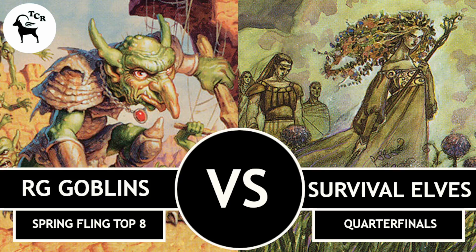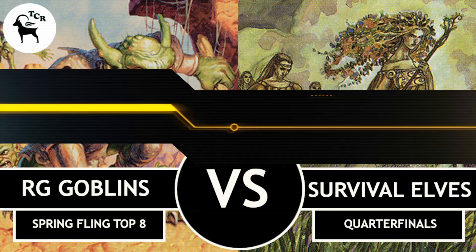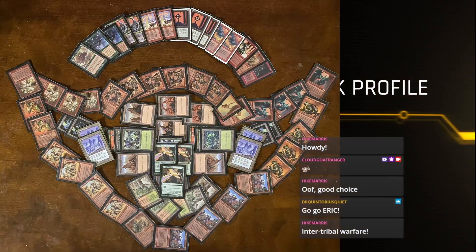Flores beat Goblins with Elves at a meetup a few months ago against Phil Nuen, a capable pre-modern player. The way he won in sideboarded games was having Wall of Blossoms to slow them down, which allowed him to develop the battlefield without being completely annihilated by Goblin Sharpshooter. However, this Survival Elves build does not appear to have Wall of Blossoms in the sideboard.